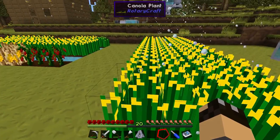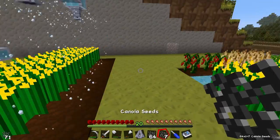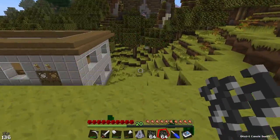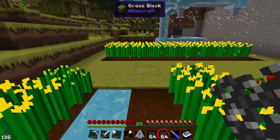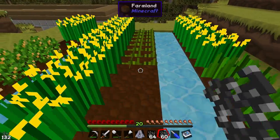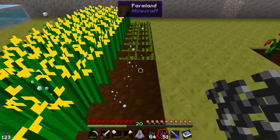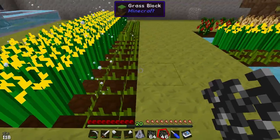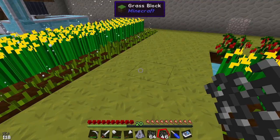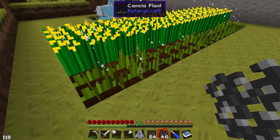One thing I noticed — let me pop up these canola plants. I'll pop up one row here and one row here as well. You do get so many seeds — I've just broken a handful of plants and I've already got two stacks of seeds. Let's go down this row and plant canola seeds, and then plant another row under the sprinklers. As you can see, this one here has already started to grow.